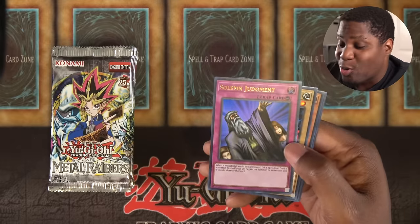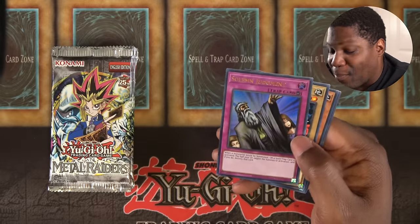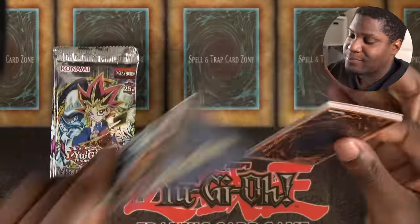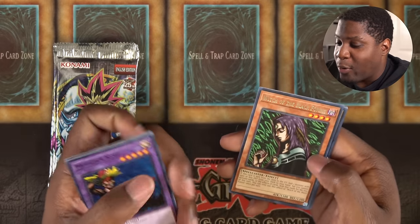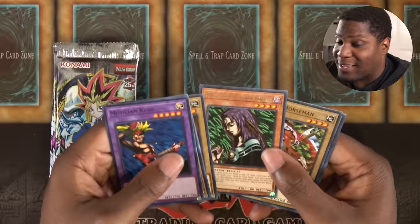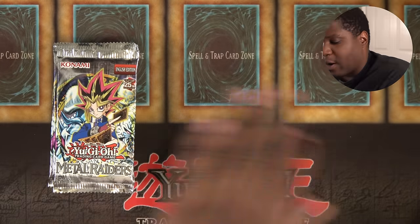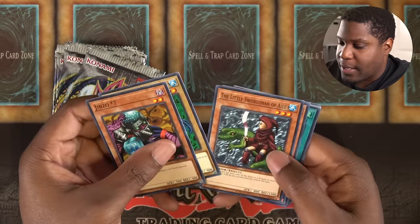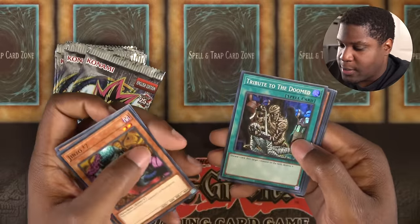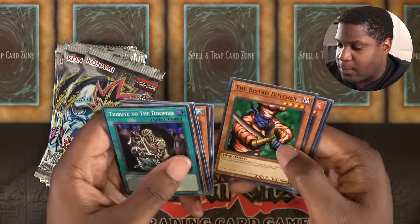Oh, Solemn Judgment! That's an ultra rare. I'm going to beat Paul with this, y'all. Witch of the Black Forest — you got Sangin and Witch here. That's good floats. And Tribute to the Doom, a great destruction spell. That's actually really good — good monster removal.